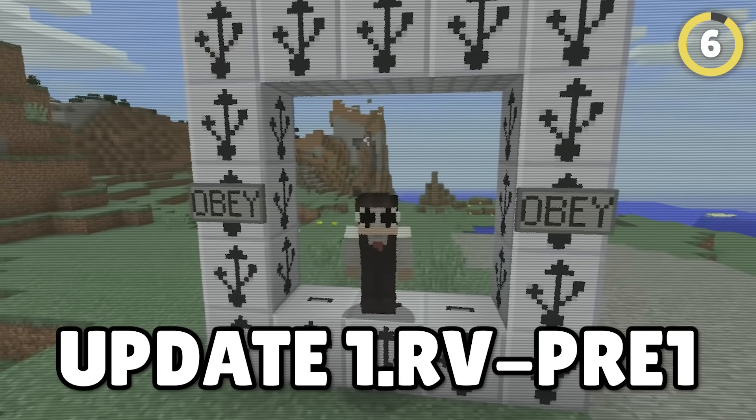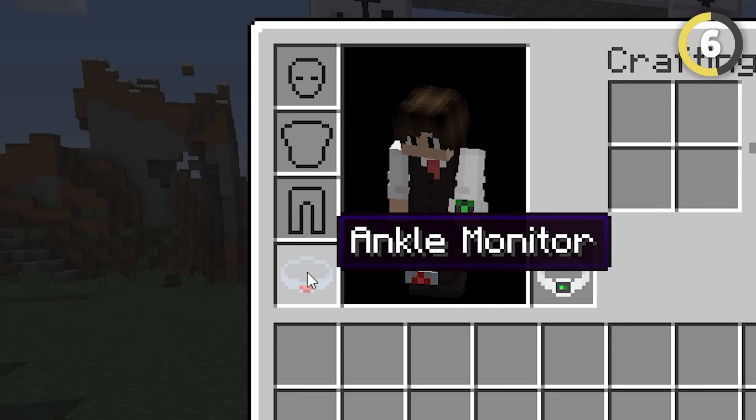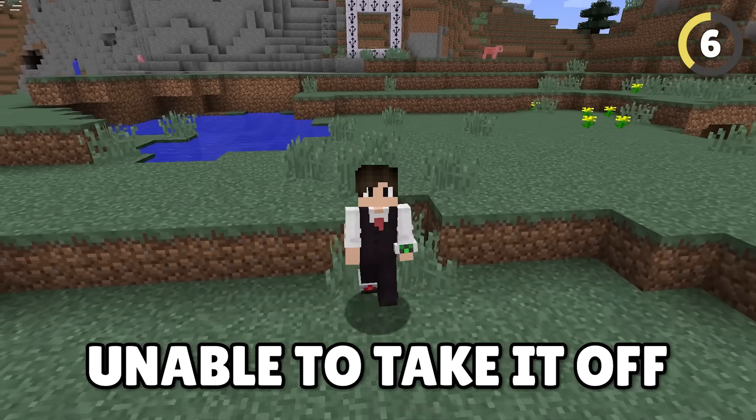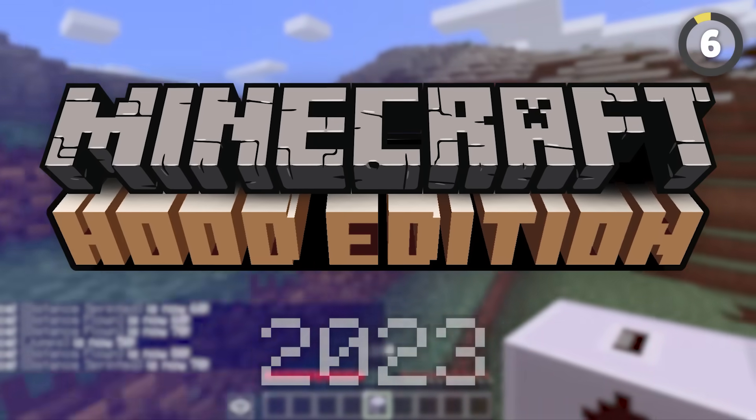In Minecraft's April Fool's update, Mojang added an item called the Ankle Monitor, which, when put on, works like the Curse of Binding, making you unable to take it off and slower whilst wearing it. Minecraft Hood Edition coming out in 2023.